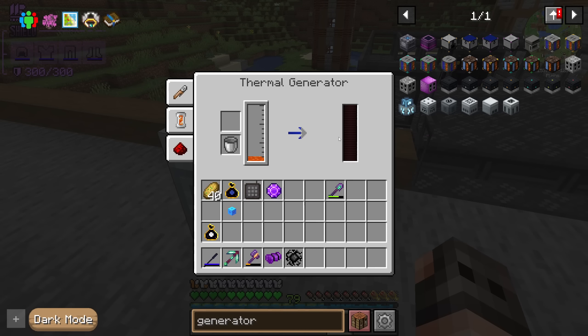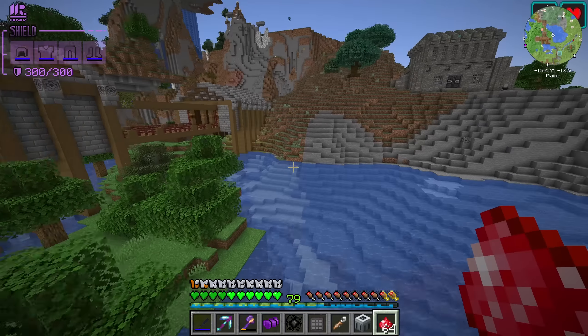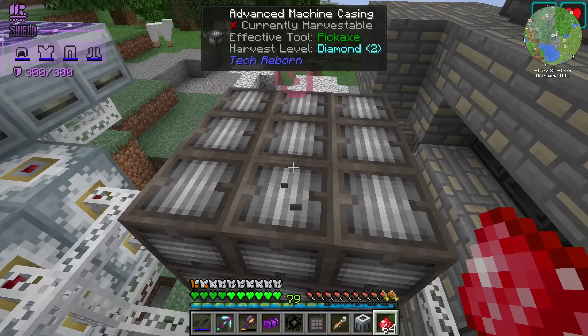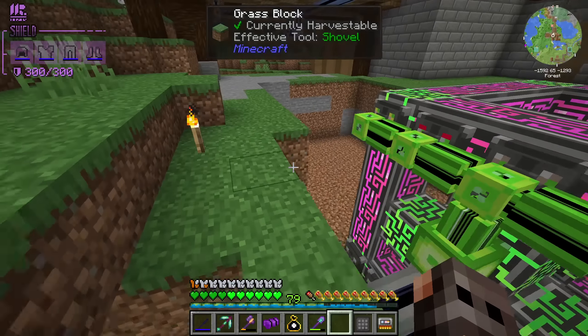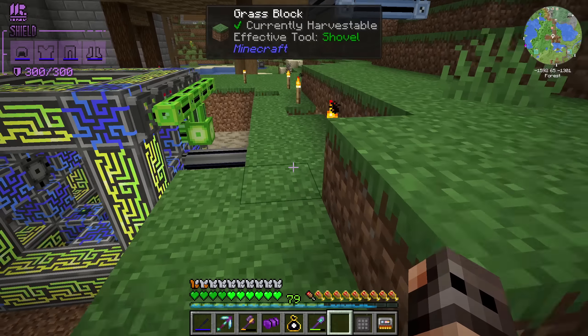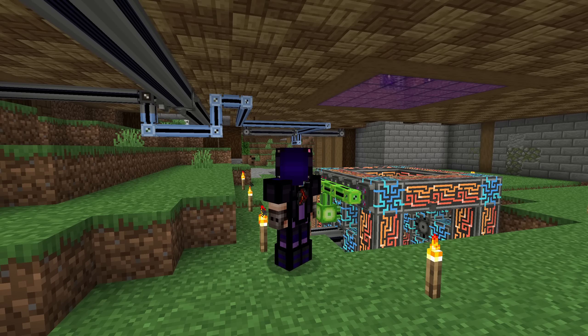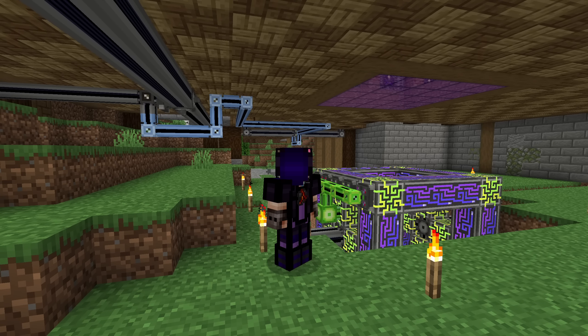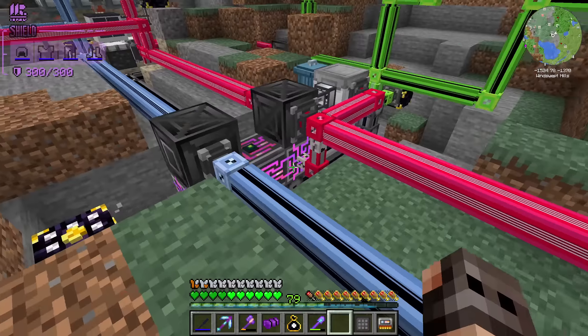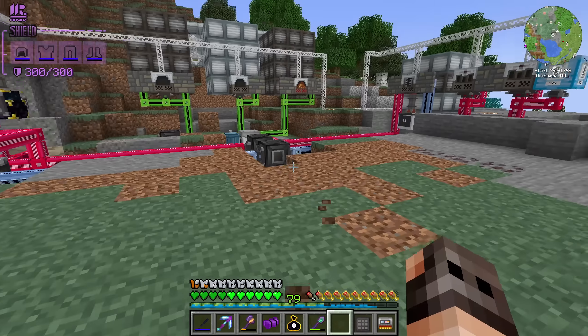Also one thing we should definitely do is upgrade the blast furnaces to the final tier, which requires chrome. I just had a very small accident — I was trying to clear up some ground and unfortunately I harvested most of my controller. It's really fun because you have to configure every single P2P tunnel one more time. The reason I did this is ore processing — I think we should hook it up to our Applied Energistics system.